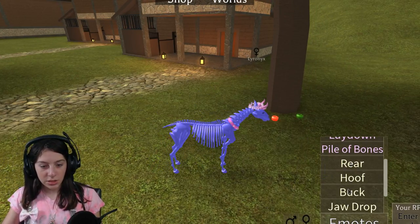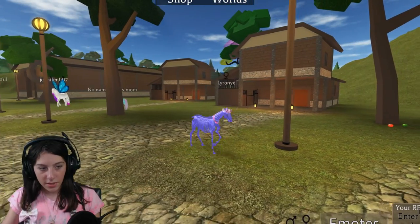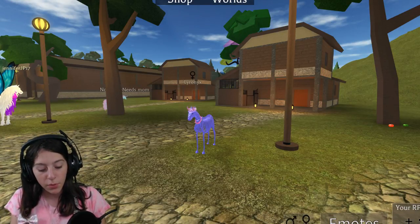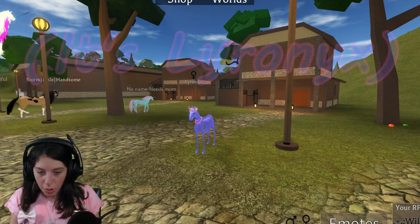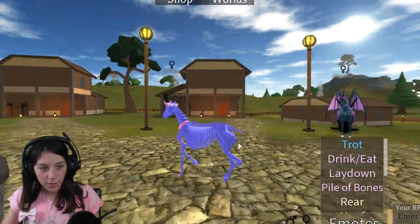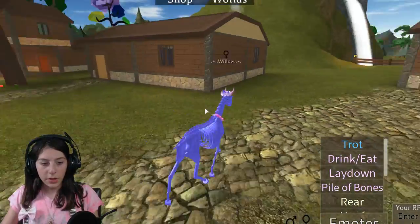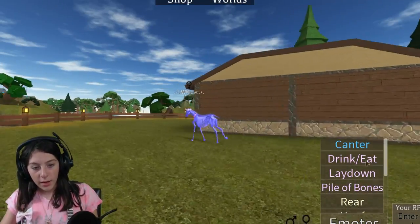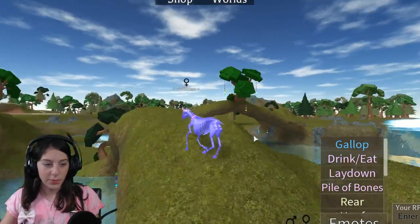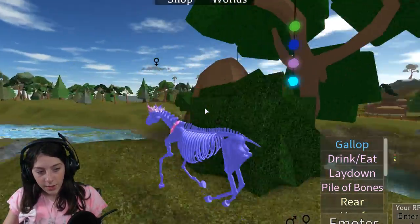Those are just the normal things all horses have. Anyways, we're gonna name this little one. We're gonna name her Willow. If you follow my musically you'd probably know the drawings — one of them is a purple sweater girl. I was in class coming up with this comic with my friend. I just like getting creative, like in my Roblox animation.